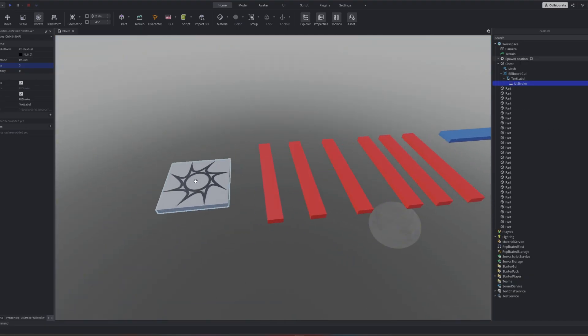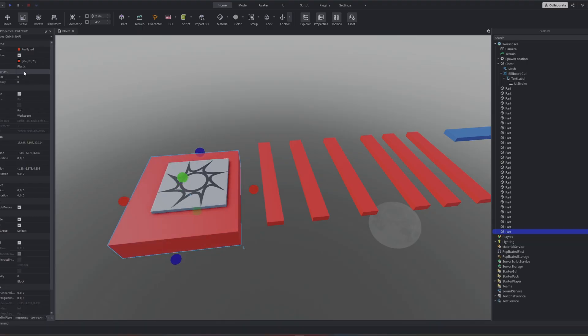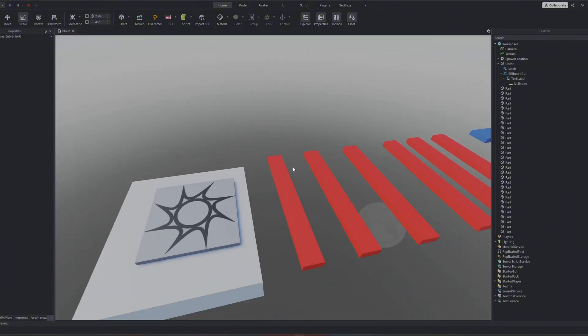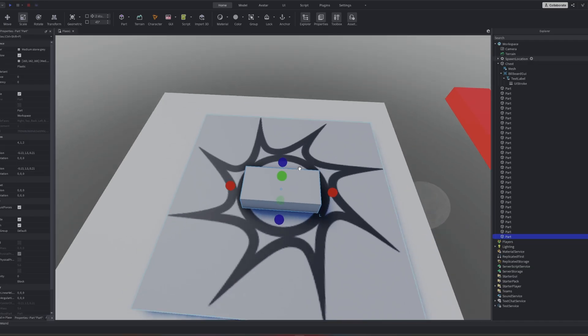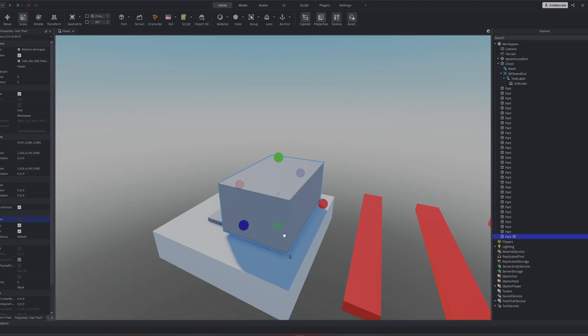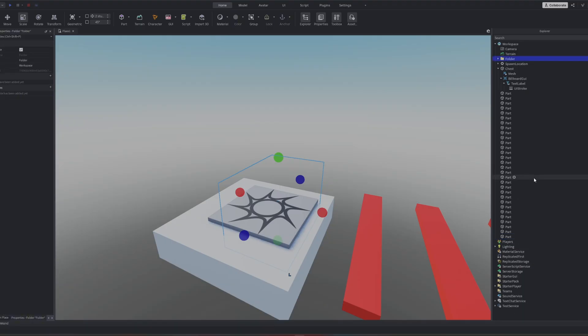Now let's make sure that people don't fall off the spawn. We're just gonna make a simple platform right here so people don't die right on spawn. Now what we have to do is actually make the checkpoints. We're gonna place a part right here, call it Checkpoint One, then enlarge it, make sure it's transparent, anchored, and massless. We're gonna group this into a folder called Checkpoints.